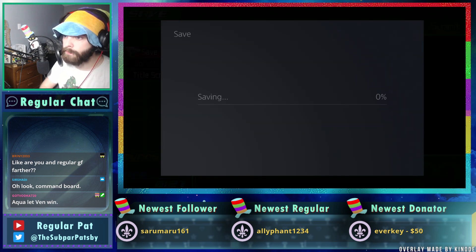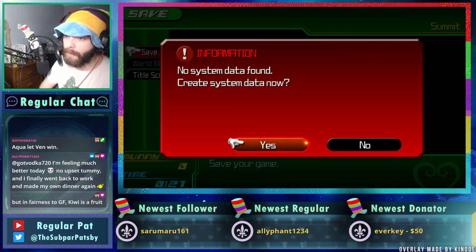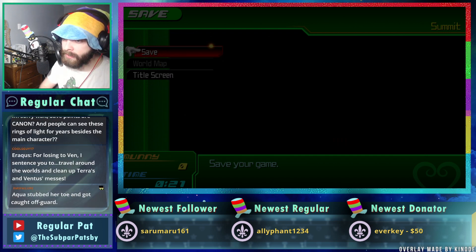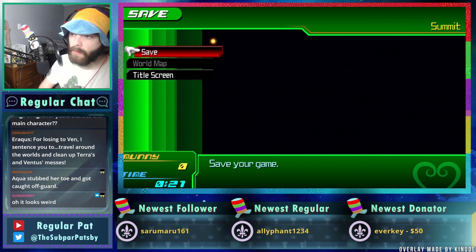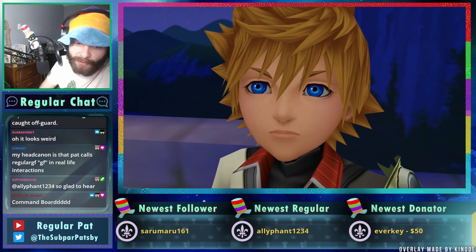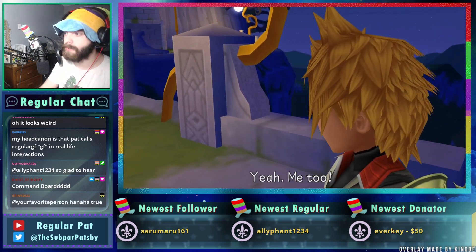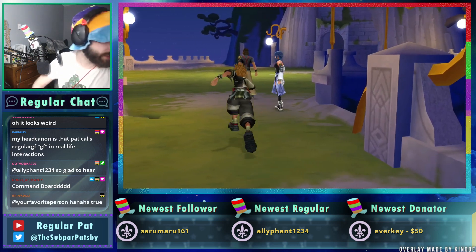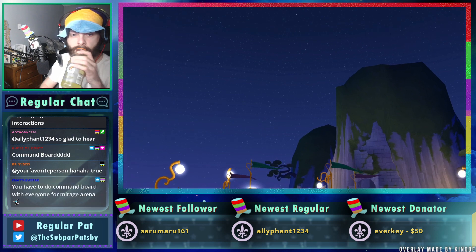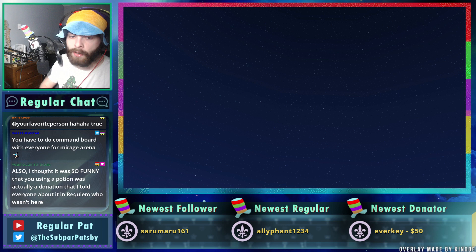Regular GF and I did not use the stat boost for Trick Master either — we used them after that because we forgot we had them. How is saving gonna look on PS5 Birth by Sleep? Just a little gray box. I like command board so doing it all again is fine. I do not call her GF in real life — I'm trying not to dox here. I also don't want people to be weird to her.